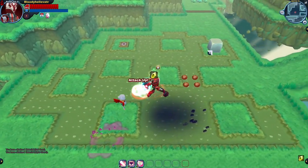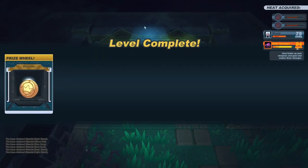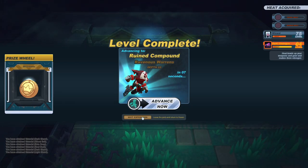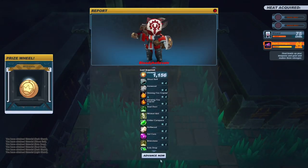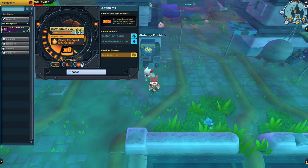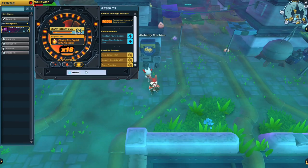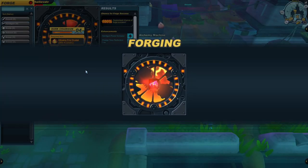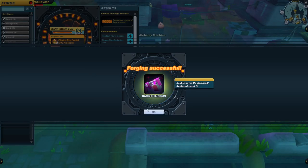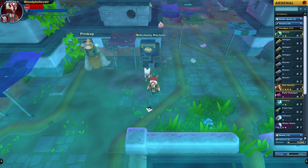Now we just have to go heat this thing up to level 4, and then soon we can upgrade this thing into a Black Chaingun. Anyways, let's get this thing up to level 5 — or I guess level 6. That works too. Whatever the case, we have our level 5 Dark Chaingun now.